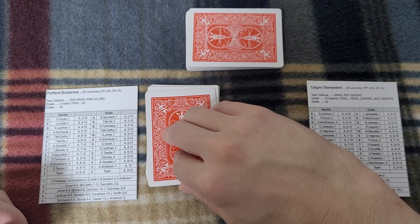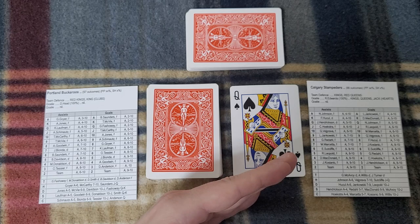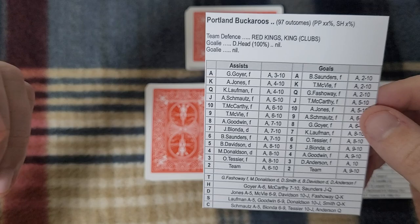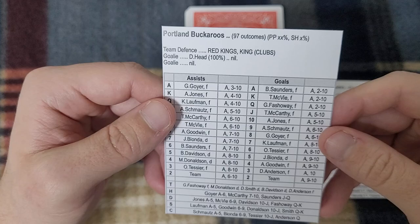Most of the game — 90 to 99% of it — is played through this pile. So the first card you draw determines whether the visiting team or the home team has the puck. Because it's a black card, the visiting team has the puck first. You look at this card under the assist column. The queen says K. Lofman — these are WHL cards from 1963. I'm not too familiar with most of the roster; I might butcher some names, sorry. But Lofman has the puck.